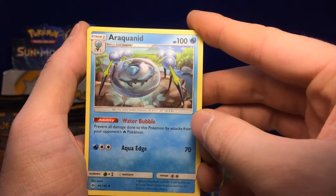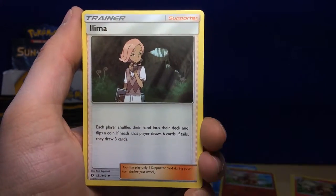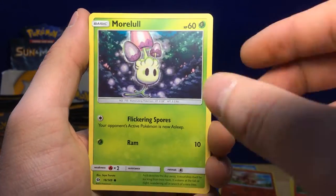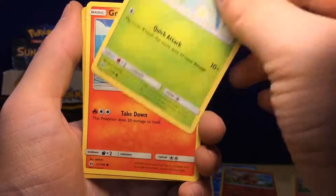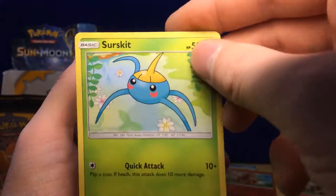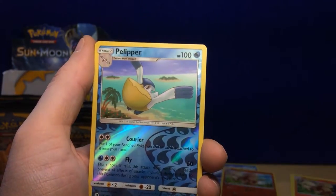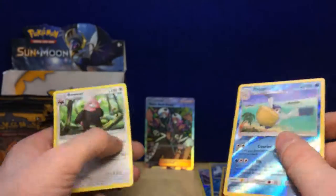Last pack of this video: Fire Energy, Araquanid — wow that's a mouthful — Spinda, Elekid, Sandygast, Morelull, Frosmoth, Surskit — that's a Surskit not a Sun Skirt, my bad — Growlithe, reverse hollow Pelipper. Bewear, bewear!